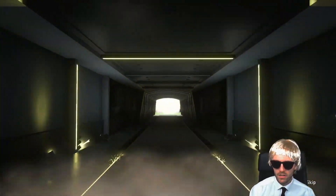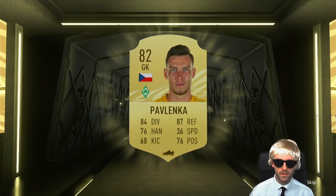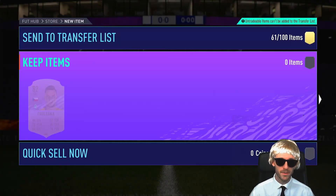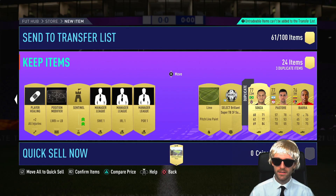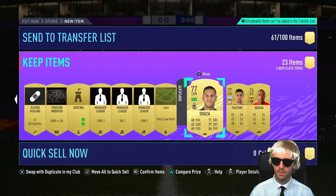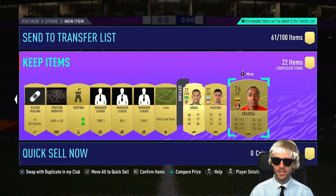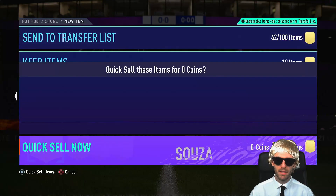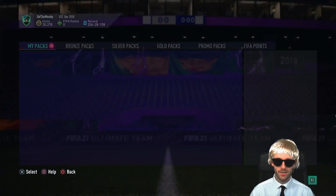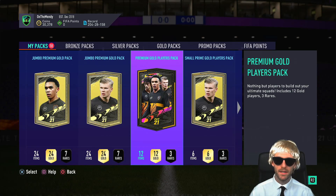What have we got next? I think this is just going to be another board. Not a board — Pavlenka, 82. So I think the club's being stocked up pretty decent with some semi-low players. Line pitch painting — yeah, we'll keep that, why not? On the weekend league, people change everything so you've got the black nets, black goal posts — it just fades into the background, really hard to see. If you've come against people like that, let me know.